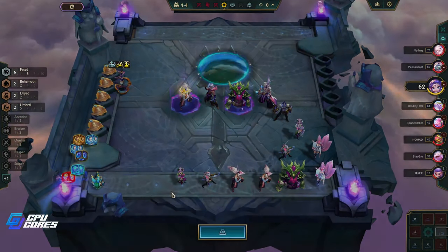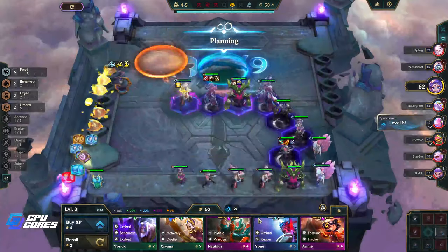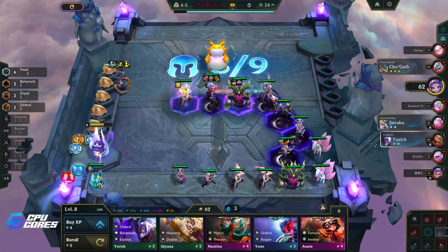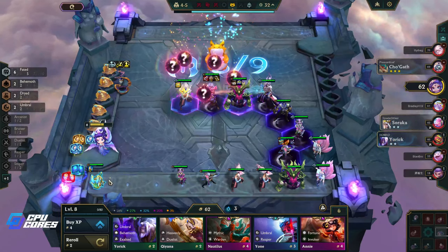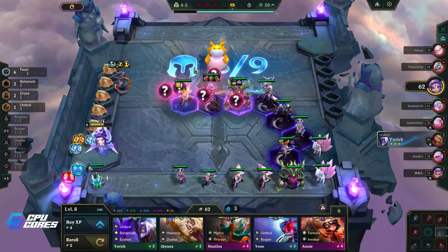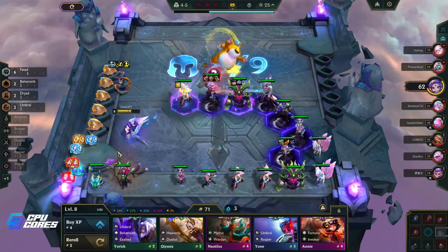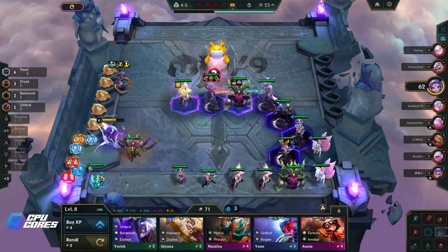We've got items now for Syndra — that's really good. Put this and this on there. What are we putting in now? Ooh, Prowler's Claw — that's fun. Do we put this in?